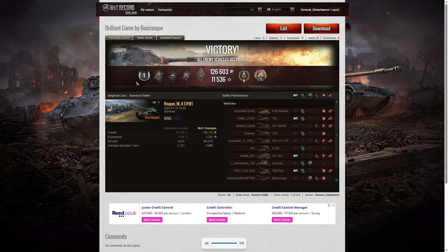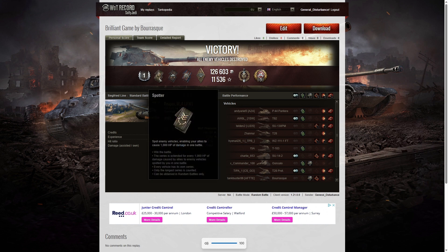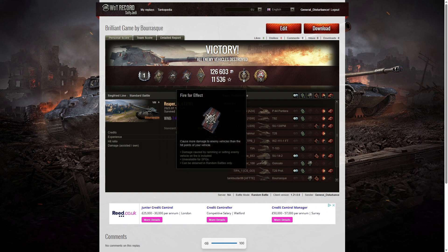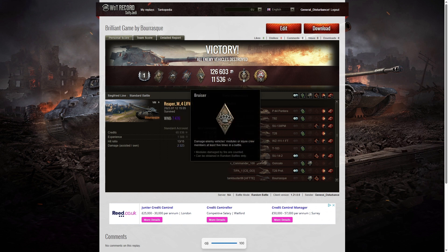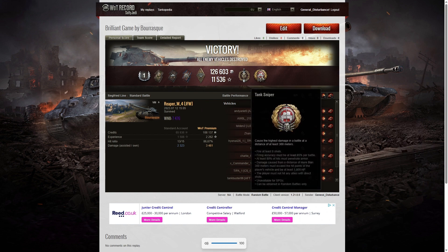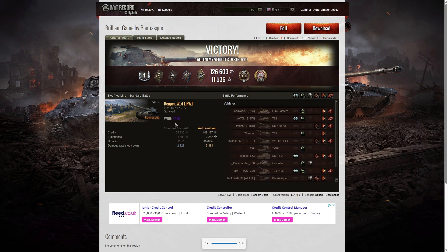Here's the end of battle stats. That was a first class tanker for Reaper W4 in the Bourrasque. He managed to get a Spotter badge for spotting at least 1,000 hit points of damage, a Duelist for taking down two tanks that damaged him, Fives for Effect for doing more damage than his vehicle's hit points, and a Bruiser medal for getting at least five critical hits — in fact he got six. He also got a Top Gun because the SU-14-2 was his sixth kill, and got the Tank Sniper medal for accuracy at distance. His WN8 was 7,476 — super unicum.